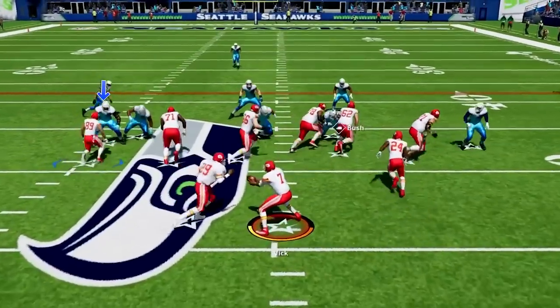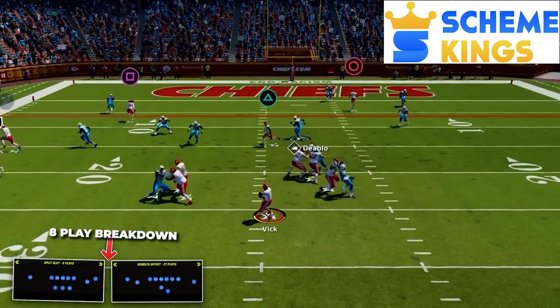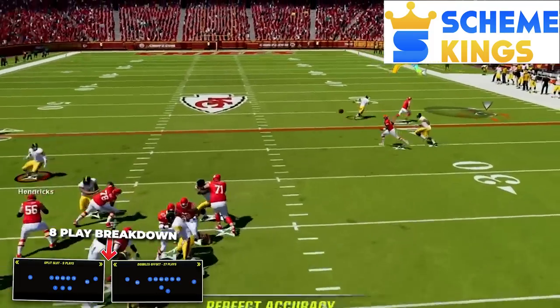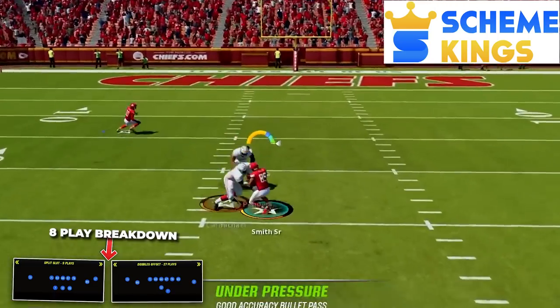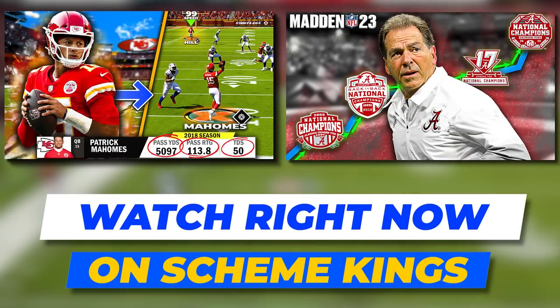If you mistimed the snap and the read player doesn't get blocked, you can hand it off to the RB and let him make plays in the open field. If you want to unlock even more for this scheme, check out my website Scheme Kings. Part two of this video is up right now with eight more plays out of these three formations, including explosive run plays, man beating options, and more ways to attack zone coverage. There's also a ton more on the site like my Chiefs West Coast spread offense, my Bama defense, and a ton more.